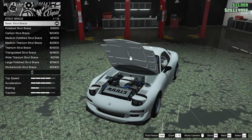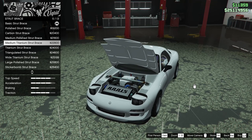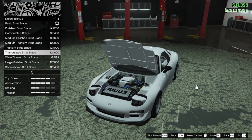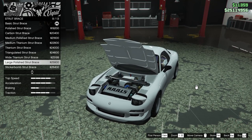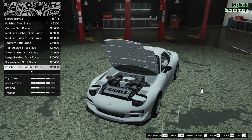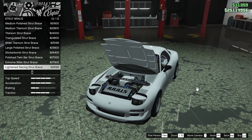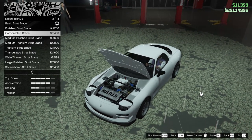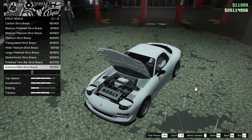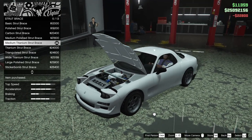Next up, we got the strut brace. We can go for the polished strut brace, carbon strut, medium polished, medium titanium, titanium strut brace, triangulated strut brace, wide titanium, large polished, sticker bomb, polished twin bar strut brace, extreme belay strut brace, lightened racing strut brace, or the basic strut brace. Honestly I don't really care too much, but I kind of like the medium titanium one. I like that look.